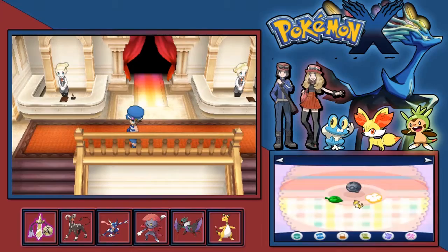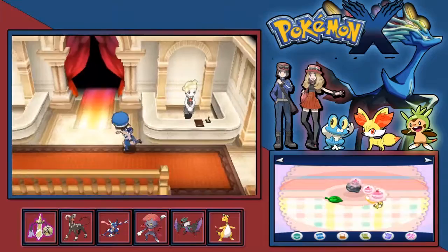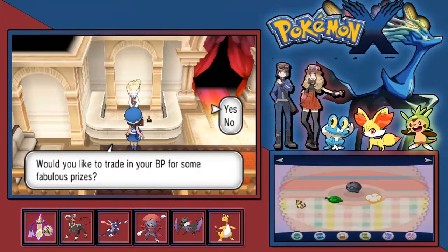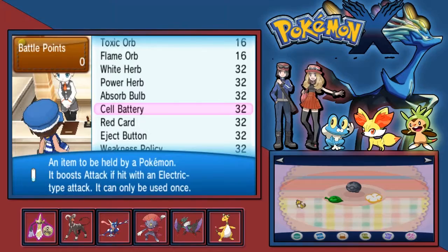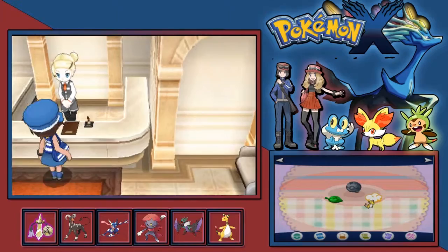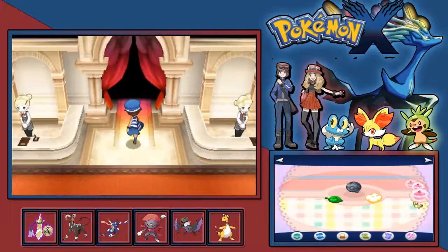Basically how that works normally. When you go into here, you see this bit here. Now these two ladies here will offer you a selection. This one holds all the health items - all the decent health items for Battle Points. I think the other one is TMs. Yeah, that's TMs.